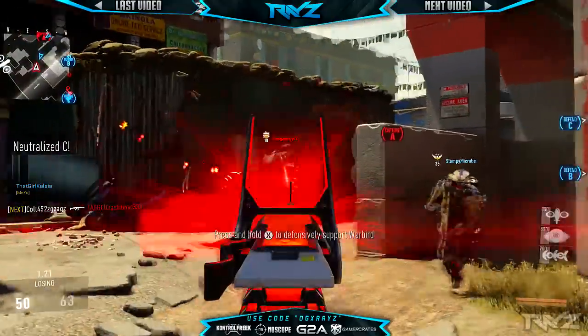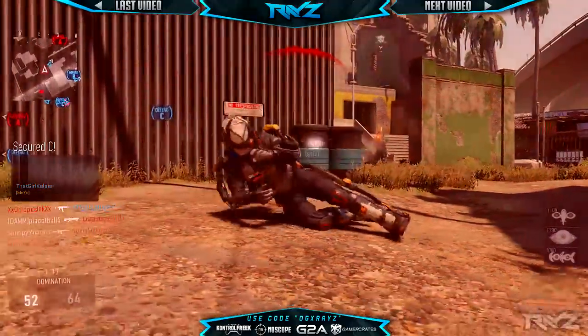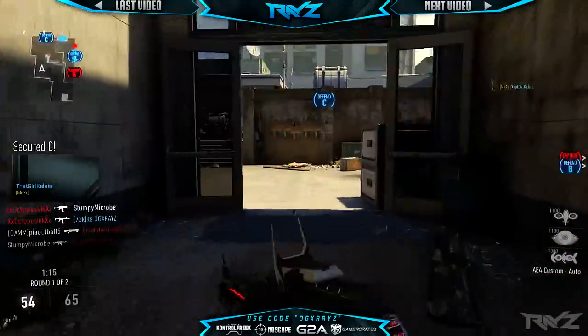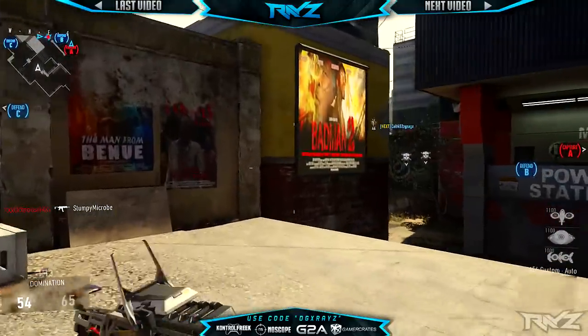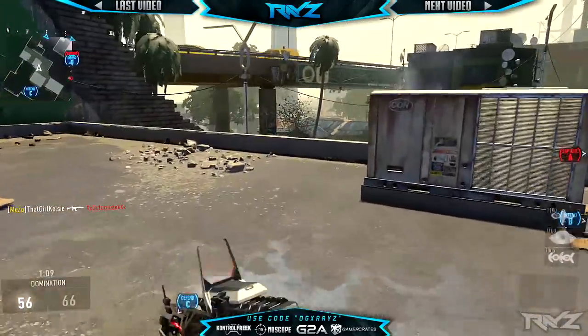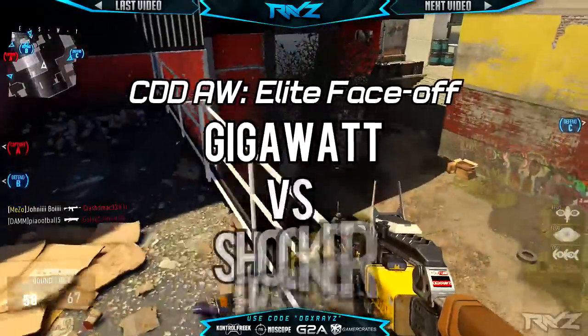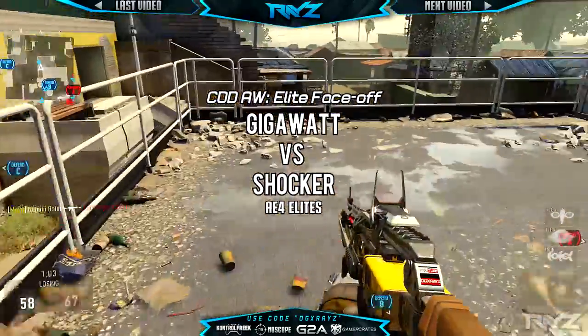What's up guys, it's X-Face. Welcome back to another episode of Elite Face-Off. It's a series where we take two elite weapons from any given weapon class to compare them and find out which one is better, or just overall which one's a better suited weapon for you. Today we're going to be covering the AE4 Elite variants that recently came out, the AE4 Gigawatt and the AE4 Shocker.